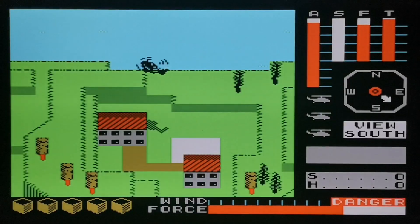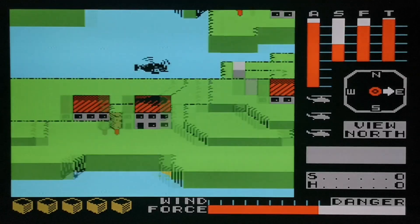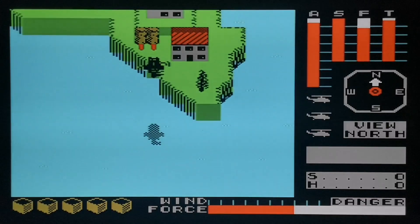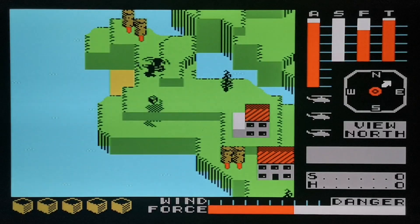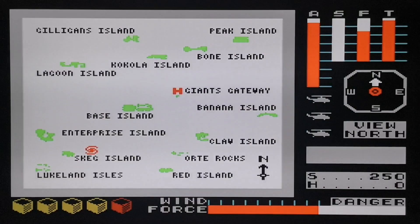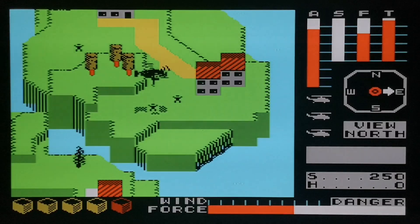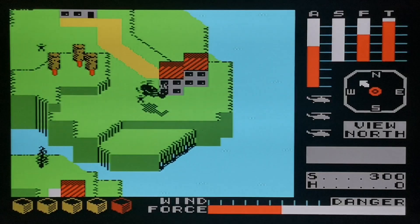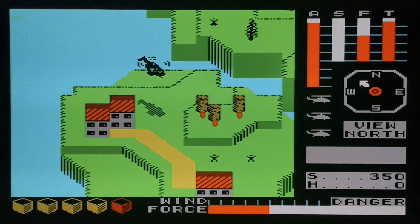If we press N it reverses the view. Because what they tend to do is hide the crates behind buildings, so you have to turn the view around. Oh look, there's a crate — we found one! Right, we need to get a bit lower. There we go, we've got a crate. And there's some people to save. I'm just keeping an eye on the cyclone. We'll save a couple of people. There we go, down a bit, and then we'll climb back up. We'll reverse the view again to see if there are any crates behind those buildings — there isn't, so that's it for this island.